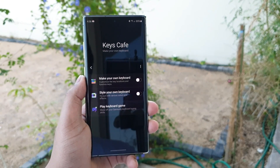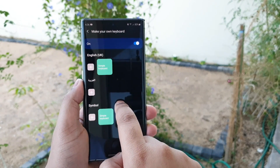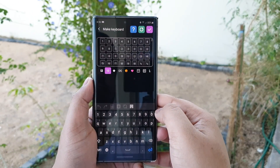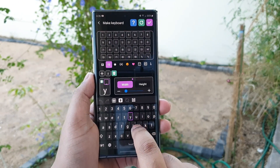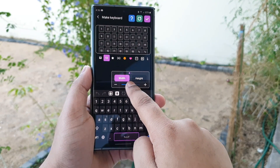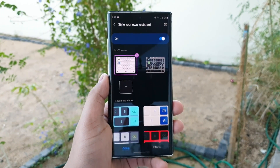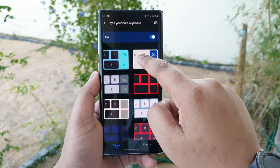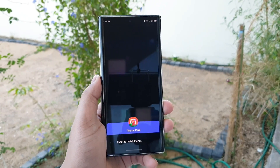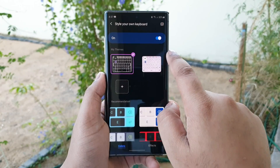Last but not least, we have Keys Cafe. You have a few options. One of them is to make your own keyboard design — you can customize it however you want, adjusting the size in terms of width and height of each key, delete certain keys or replace them, and many more. The second option is all about style. You have a couple of presets to choose from or you can make your own. Let me first pick one from the presets to show you how it looks, including the animation and effects.